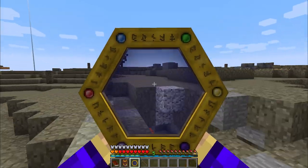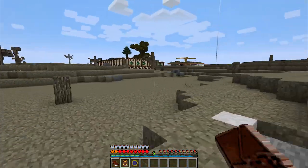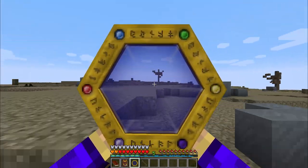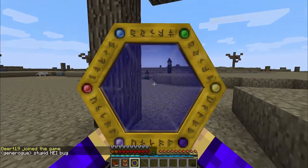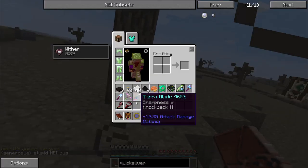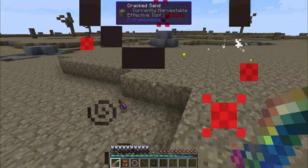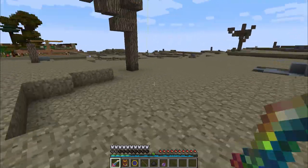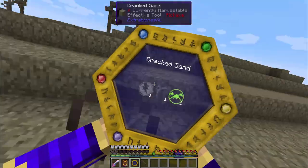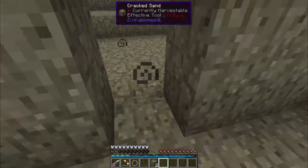Fading is the worst thing that can happen to a node because then it's just going to slowly lose all of its aspects over time on its own. We're going to be very careful not to drain it too fast. We got 25 Perditio out of it — we'll leave it at that. We got one terra and five ordo — we'll leave it there too.